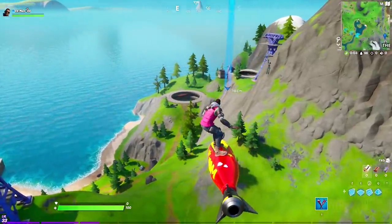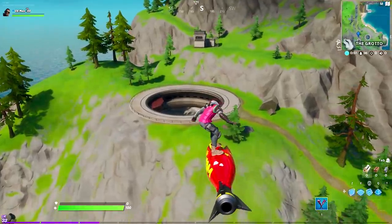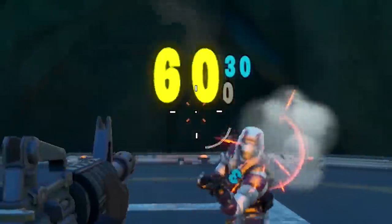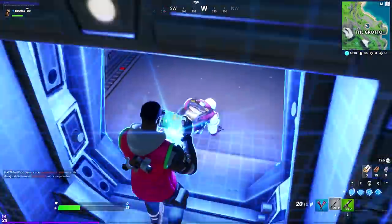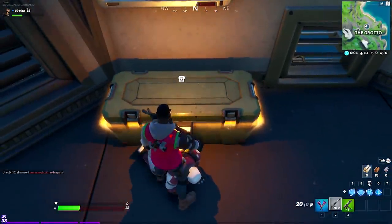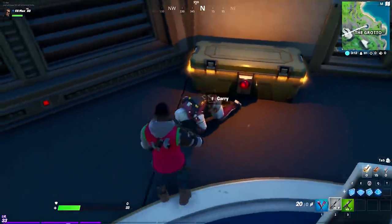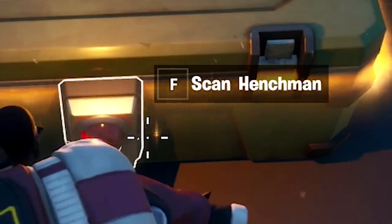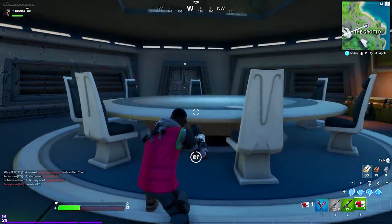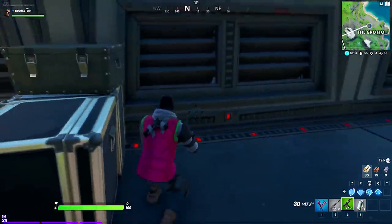We're headed to the Grotto this time because it's just that much closer to the redacted bunker. Remember the game plan boys - find the card, get to the bunker, open it up, discover the secrets of season two, and hopefully not get dumpstered by some sweats. We're playing aggressive this time. No, I need to carry - quickly scan the henchman. There is only one button - press F to scan the henchman.